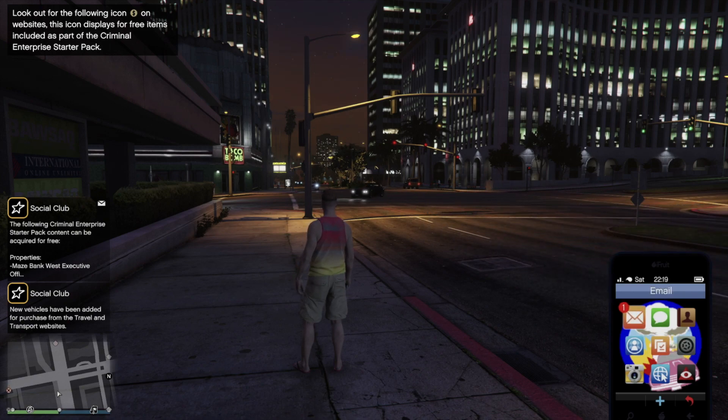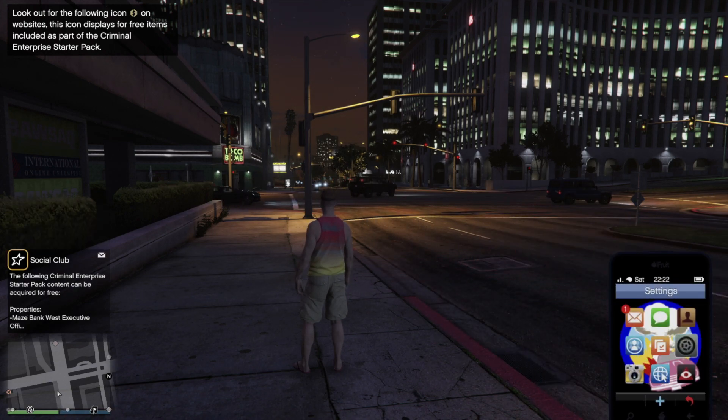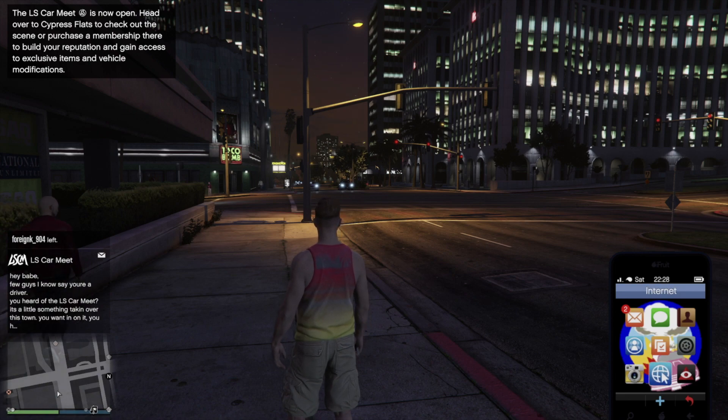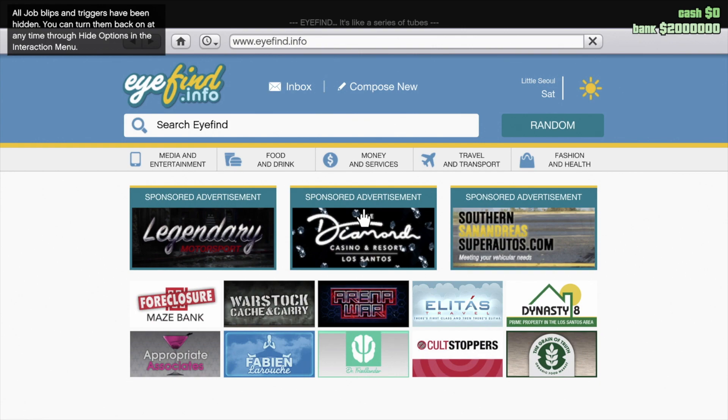From here you can look at your email, which is important. You're also going to look at your job list, very important. And then your contacts - extremely important. Right here you're going to have people that might give you jobs, plus your mechanic and stuff like that. You also have Internet, so you can actually access your bank account. Whenever you have money, you always want to put that money inside your bank account. You don't want it to be in cash. So always deposit whatever money you just got from something right away into your bank account. You do not need to find an ATM machine - you can do it right from here.